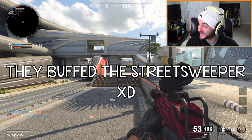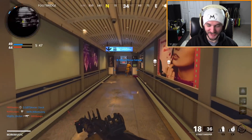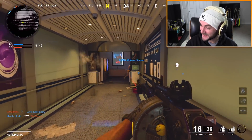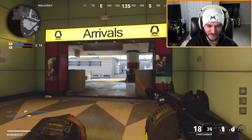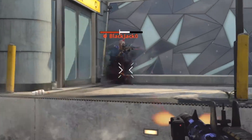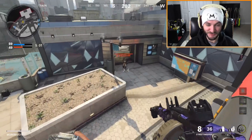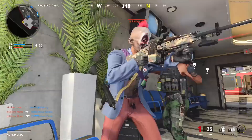They actually buffed the Street Sweeper, dude. I was joking when I said this thing needed a buff. What have I done? I really just wanted them to fix the gung-ho exploit, but they buffed this thing's base damage AND the range — that is hilarious. In a sense it was kind of the right move. They didn't just straight up get rid of the gung-ho exploit, but they made it worse. It is a worse hipfire, but they actually buffed the Street Sweeper too, so it's gonna be pretty deadly.